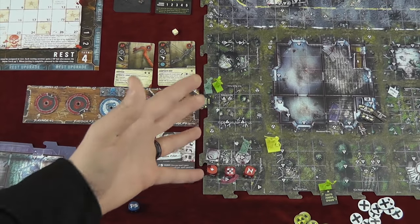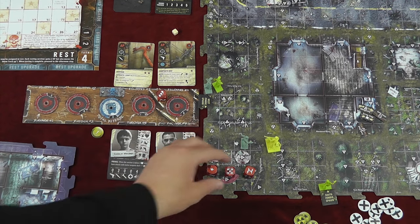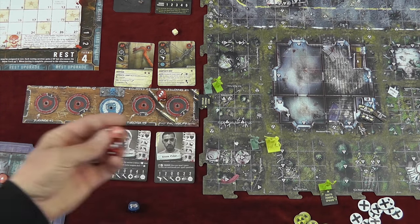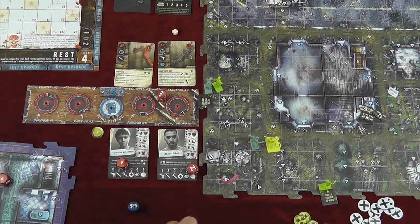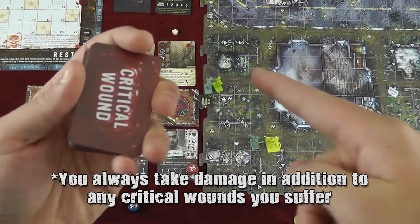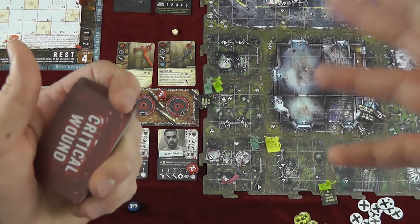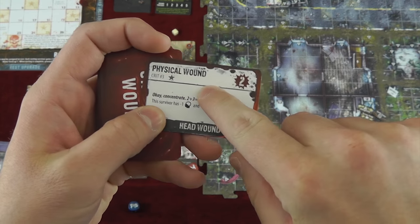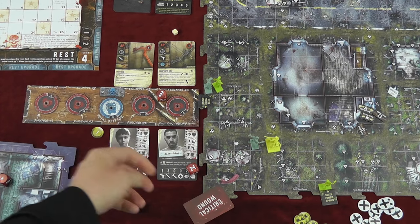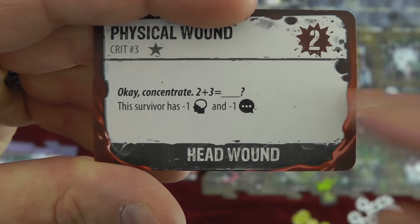Once you're done with your turn, it's the zombies' turn. They move in a straight line toward players and attack. You roll 2d6 no matter how many zombies are around you, and if you roll a Z you suffer a critical wound from the critical wound deck. Otherwise you take damage based on zombie type: fresh zombies do two damage, weak zombies do one. When damaged, zombies go from fresh to weak, then weak to dead. If you take a critical wound, you take the card without looking, assign it to a character, then flip it — the character receives wounds and minus one to certain skills.